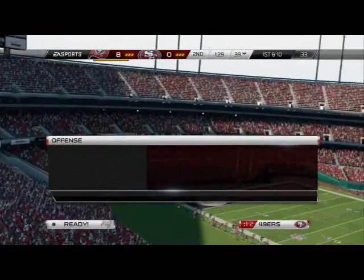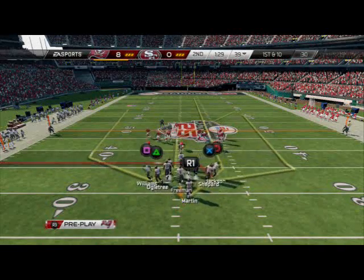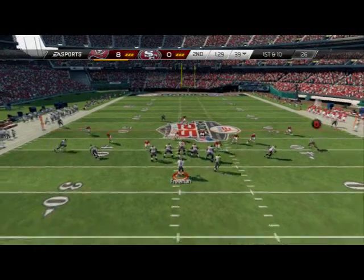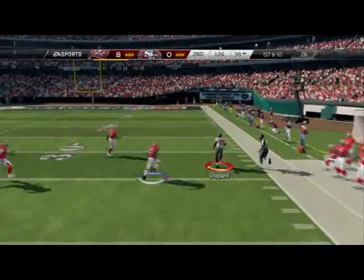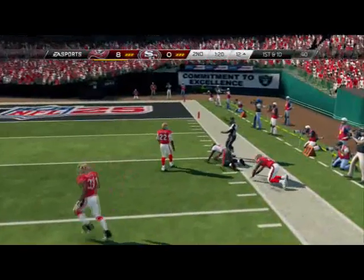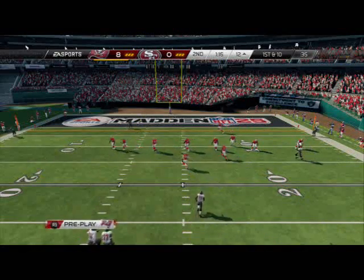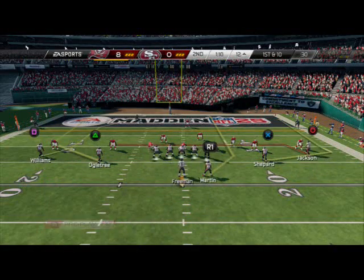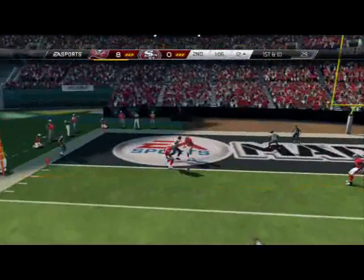Now we need to go score with a minute 29 left — ideally he does not touch the ball again. Keep everything towards the inside and make sure we're not going out of bounds. Look for the wheels — man coverage again, we'll take that every time. He's just going to give us a touchdown so we go ahead and take it all the way down. Now we're trying to score as fast as possible to give him the ball back with enough time to make mistakes.